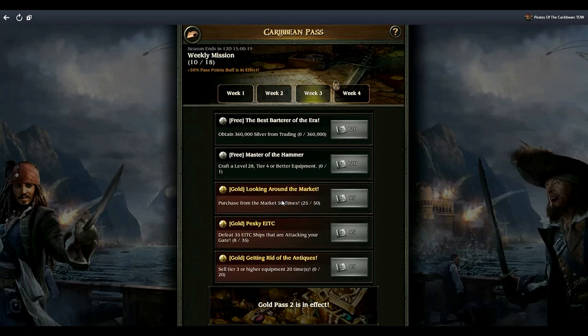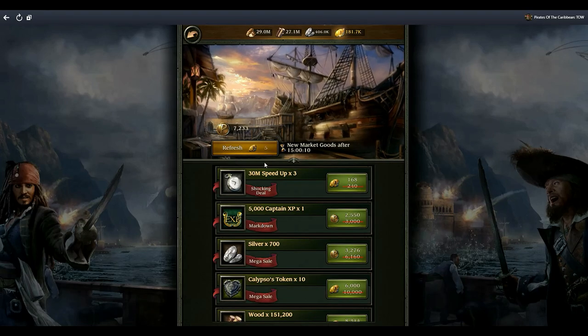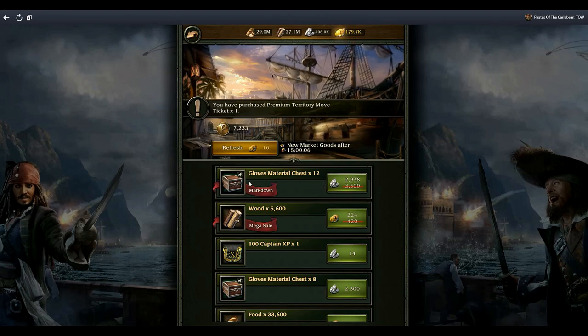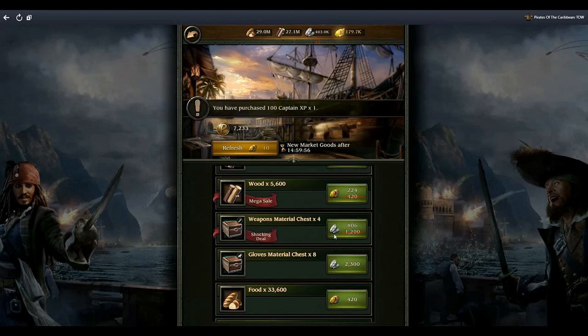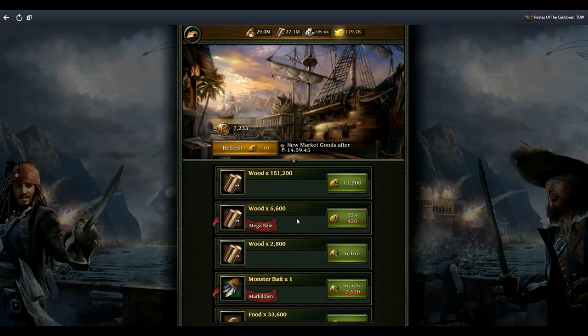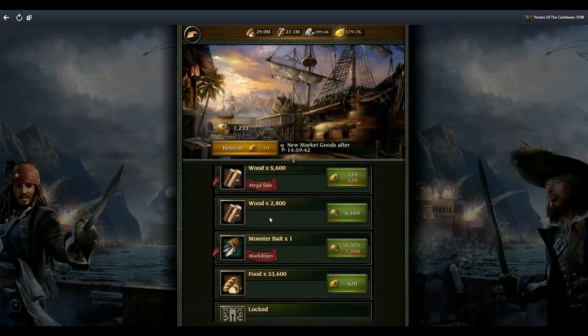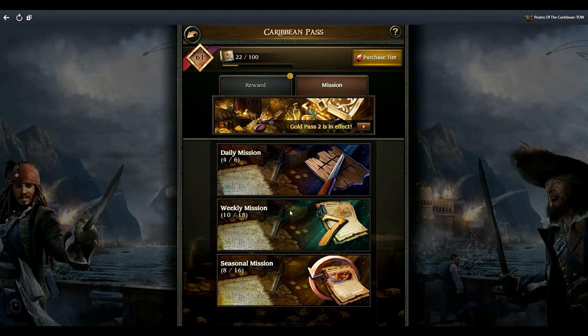Purchase from the market 50 times - you have a whole week to do this and I've done 25 in one day. With the market, I'll buy anything that's materials and silver straight away. I won't spend silver on resources but I will spend it on materials and keep doing that. Monster bait - no. Food - no. I'll spend silver on materials all the time, and I'll use gold if there are 24-hour or 8-hour speed ups or a territory move ticket. Once you do that you'll have this one in the bag.